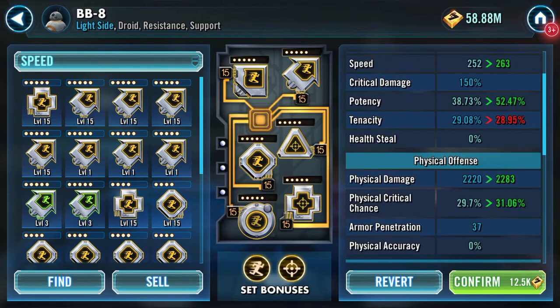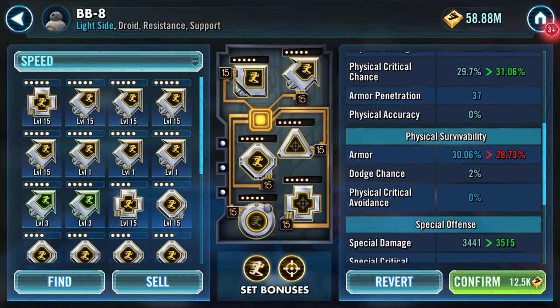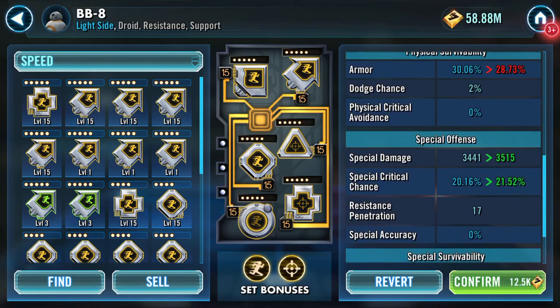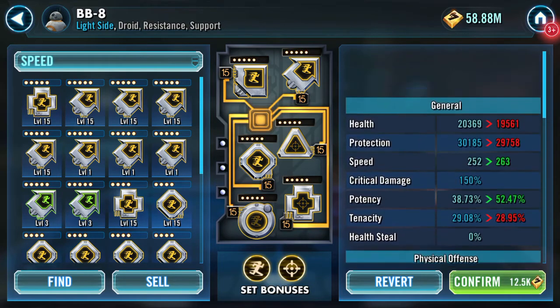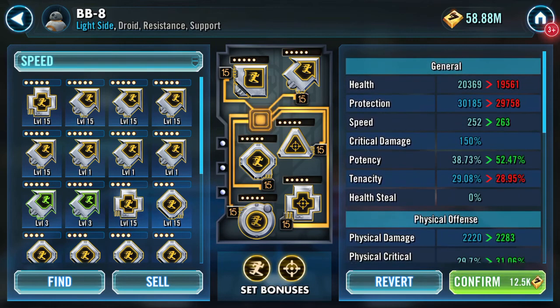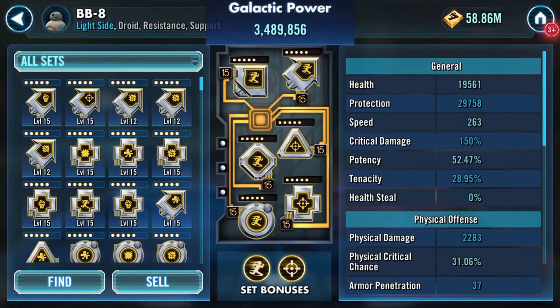There you go. Protection drops, health drops, potency increases quite a lot because of the potency mods, physical chance increases. Health and protection aren't green anymore but I can live with those drops. Armor and special damage increase, special critical chance increases, resistance drops a bit. There's some stuff that drops, but speed is the essence here.